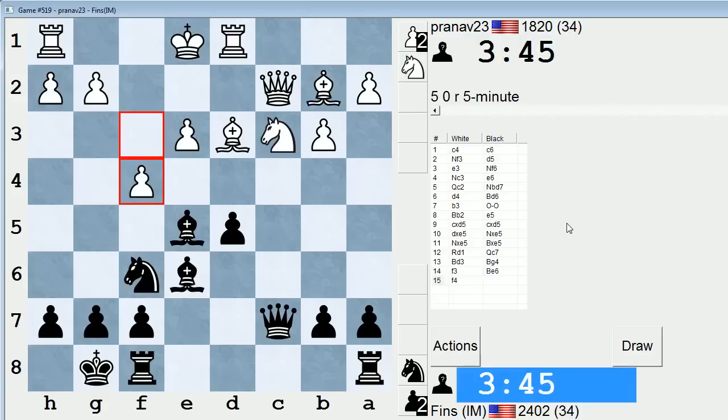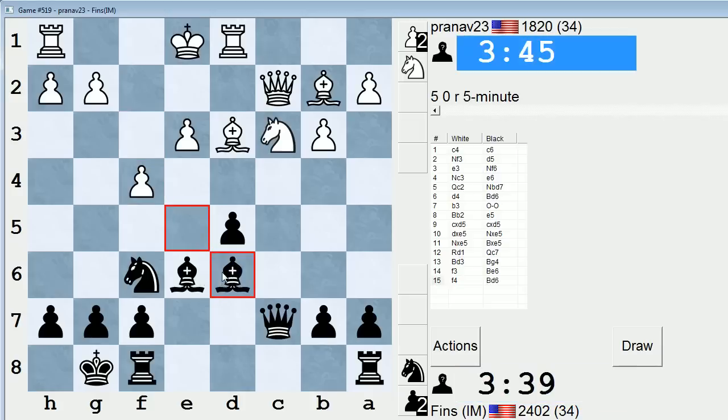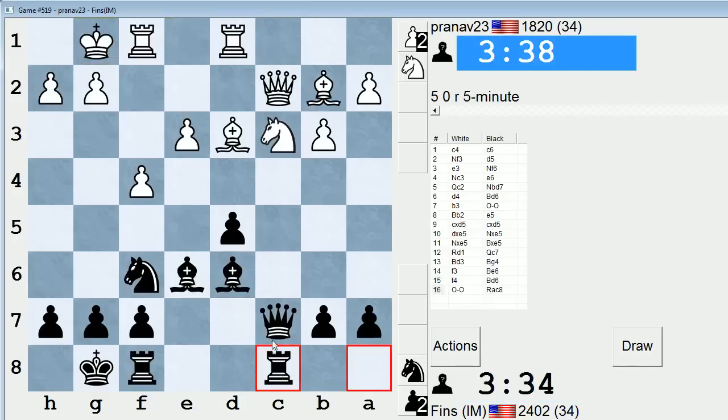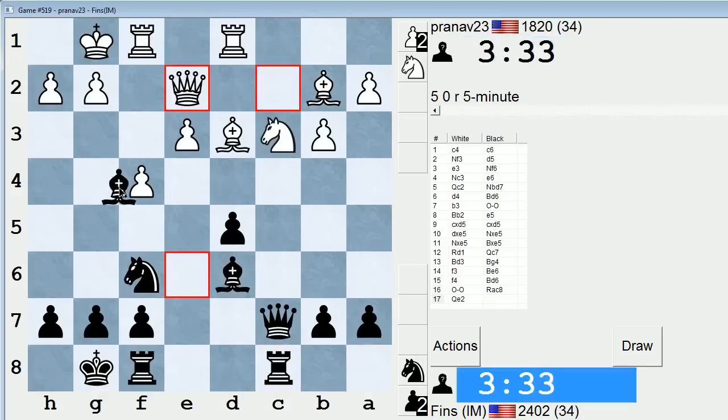He plays f4 — so this is the move that I said he might be forced to play eventually. We'll drop that back. He can castle now, though. He has an extremely weak pawn on e3. Let's put our rook on c8 and x-ray his queen. He probably needs to flee with that queen, like queen e2 maybe. But that runs into bishop g4.